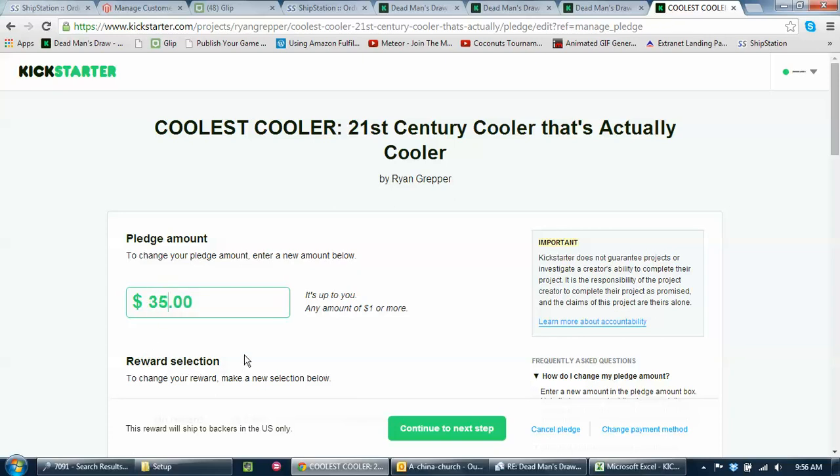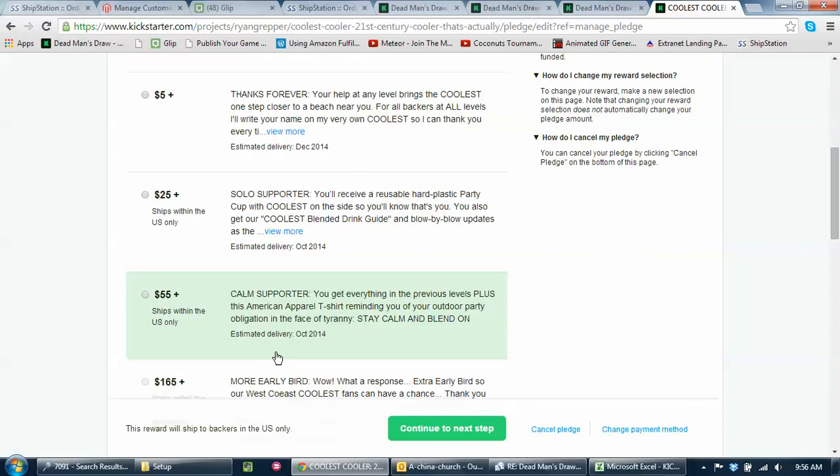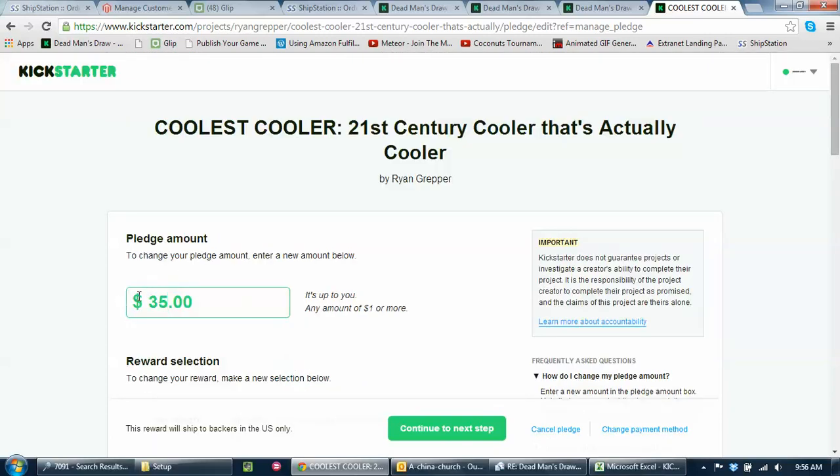And then you will be adding $15 more to your pledge. You don't want to change your reward — your reward selection will stay the same. If you change your reward, you will lose your place in whatever level you are, whatever you've done. Just change your pledge amount.